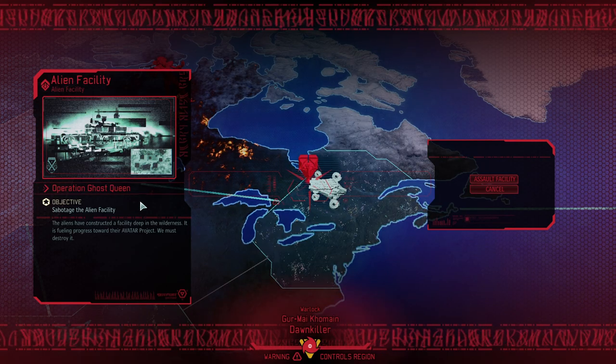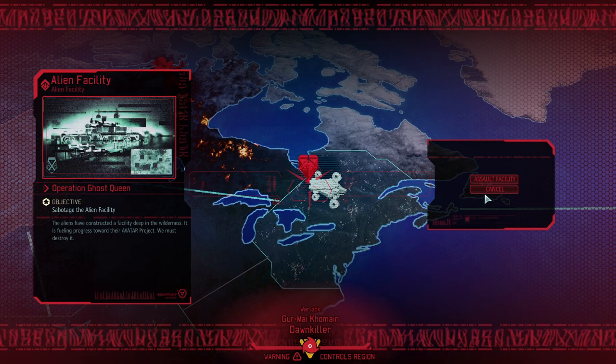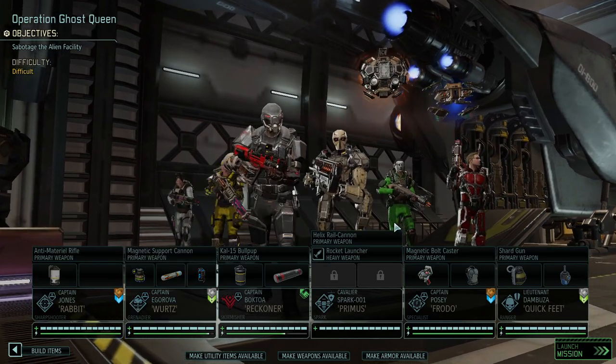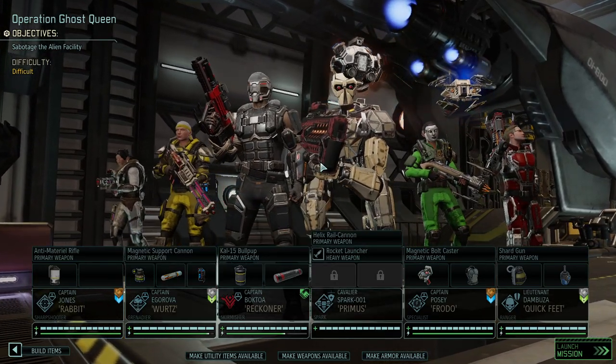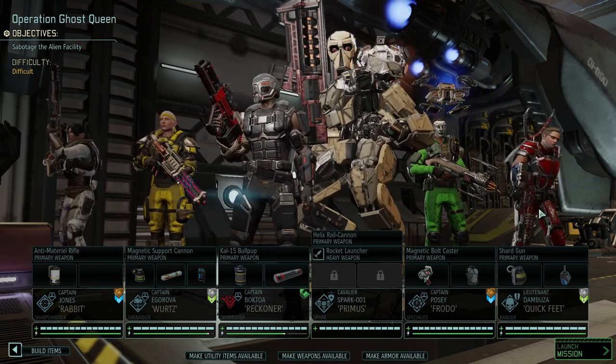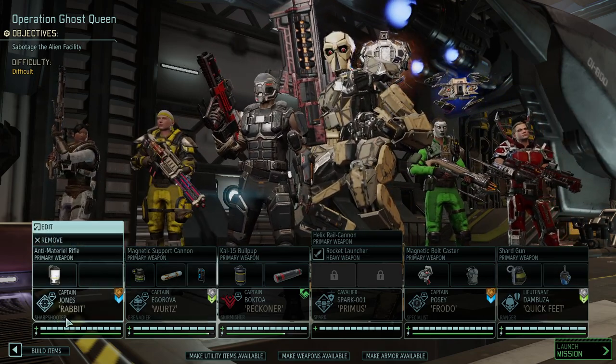It is time for an alien facility raid called Operation Ghost Queen. And who would be better suited than our primary team? Primus, Reckoner — both of which are kind of the niche class builds — and the standard four: Quifid, Frodo, Wurtz, and Rabbit.